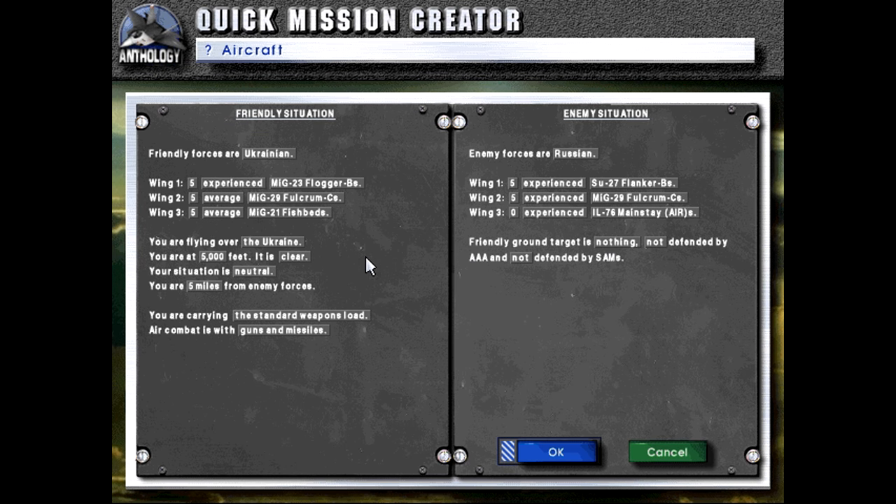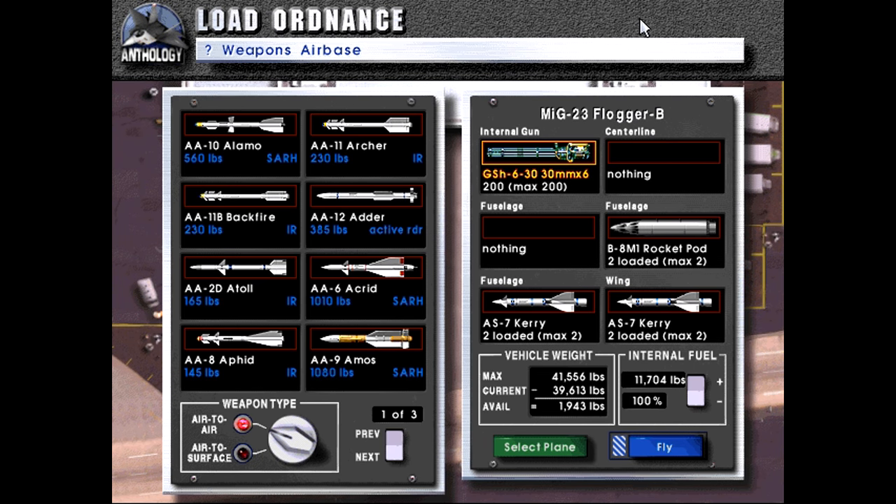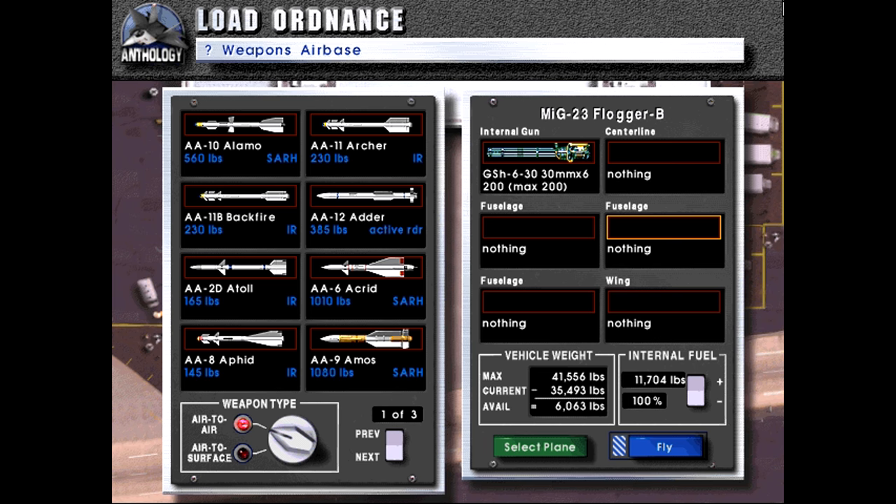Since the Su-27s are going to vastly outperform anything we've got, we'll start 20 miles away. For our armament, this is modeled after one of the export variants of the MiG-23 — most were fighters, but some made for export were redesigned around ground attack rather than air combat. Those variants actually inspired the MiG-27, which is basically a ground attack variant of the MiG-23 designed exclusively for that role.